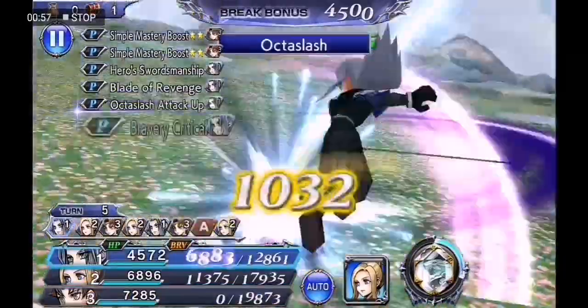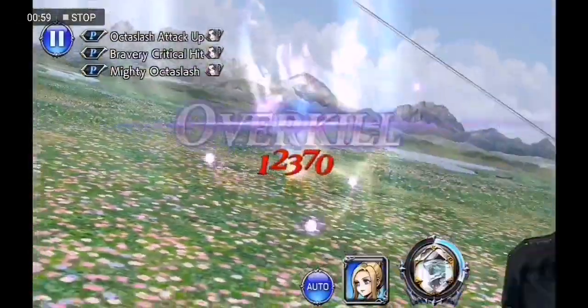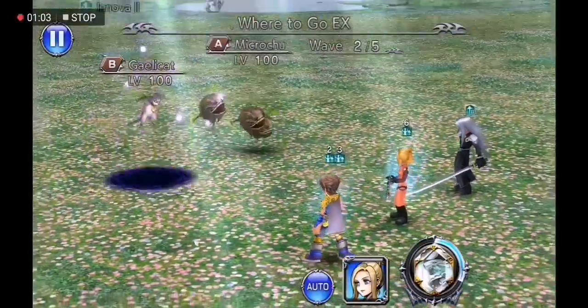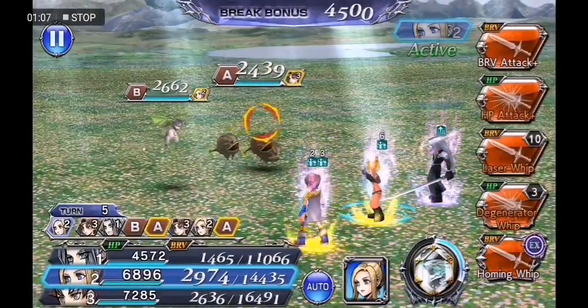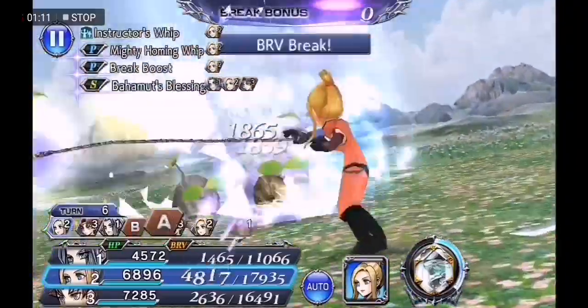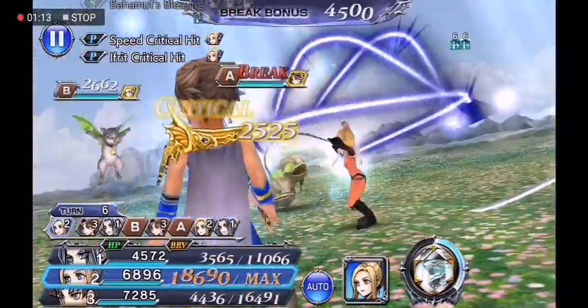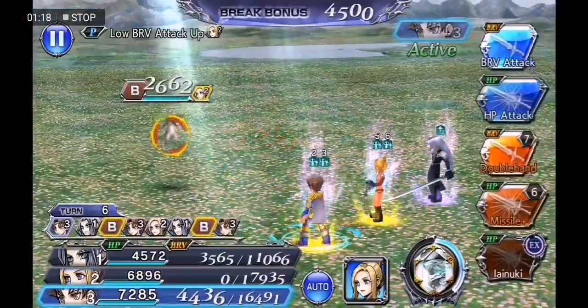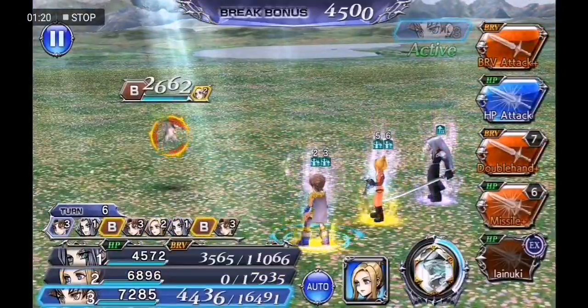I tried with Quistis, Kate Seath and Sephiroth first and I was around 47 turns which wasn't enough for the score. Then I switched in Ishtola for Kate Seath and that was a bit better but still not enough, so I thought maybe I need one more DPS along with my Quistis.